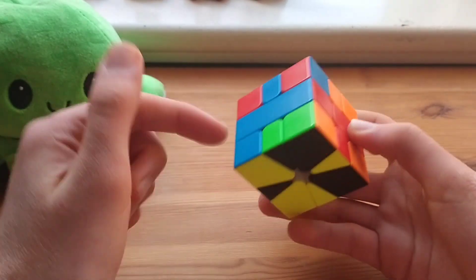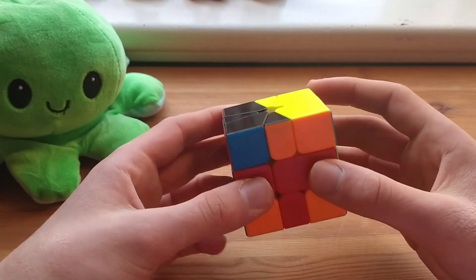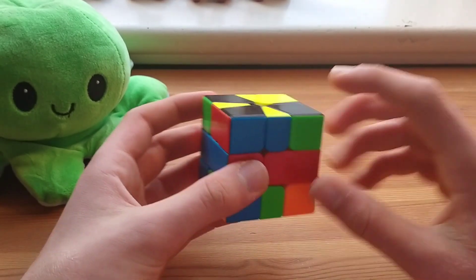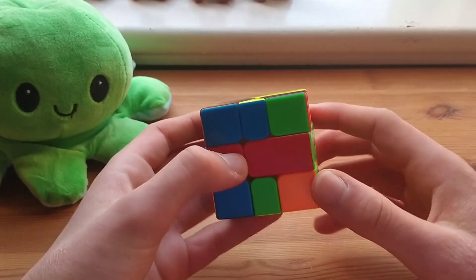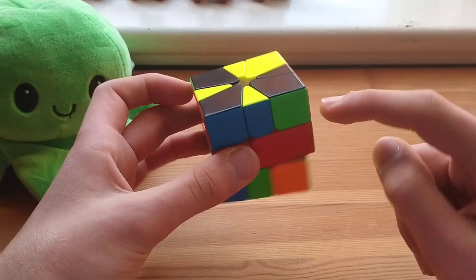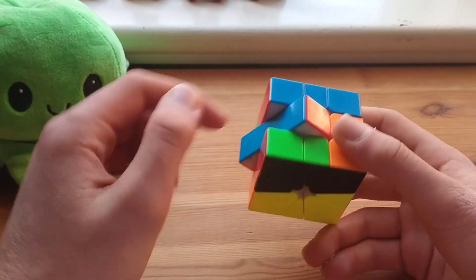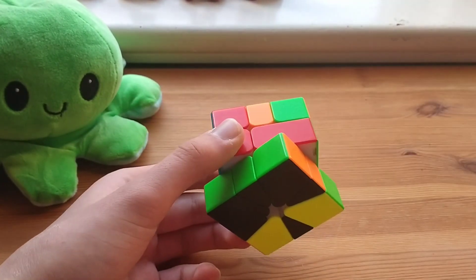Next one — here we have a pair and corner in the top layer, so this is just a one-slicer: bring this to the back, bring this to the front, slice. Here we have edge here, corner here, and corner here — so this is cool, two slices. Bring the edge to the back, make it connect with this corner which was already right here, and then bring the pair to the front and put this in the back so that it's sliced together.